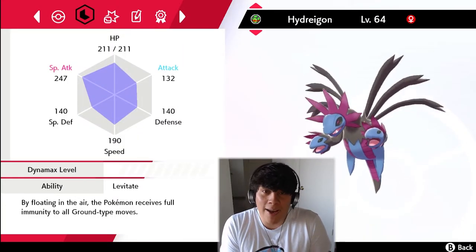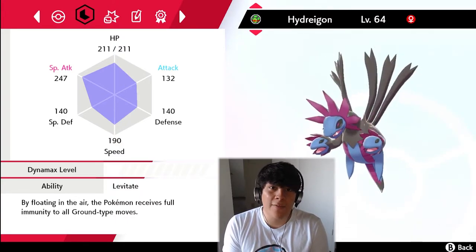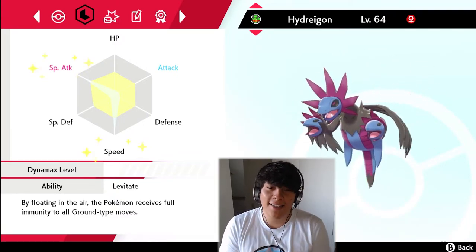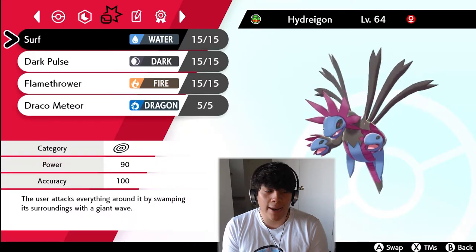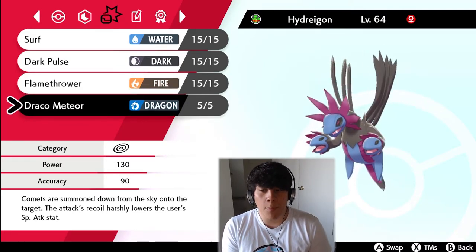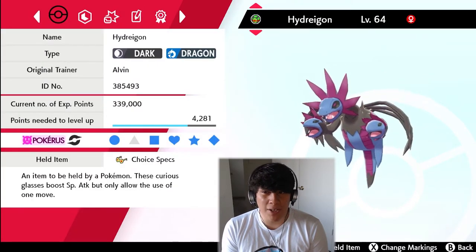The damage a Choice Specs Modest Hydreigon can do to opposing Pokemon is absolutely unbelievable. It's a pseudo-legendary and they tend to be overpowering, but this Pokemon has gotten me out of so many battles and gotten sweeps for me. We have Modest nature with Levitate — the only ability Hydreigon can have. We got Surf for coverage, Dark Pulse as a STAB attack, Flamethrower for more coverage, and Draco Meteor as our primary STAB which we'll just spam and switch out.